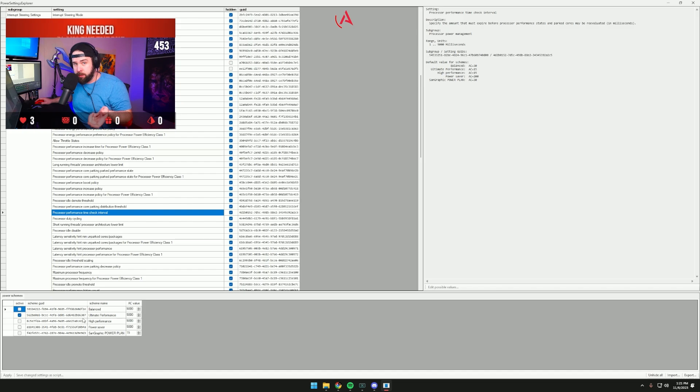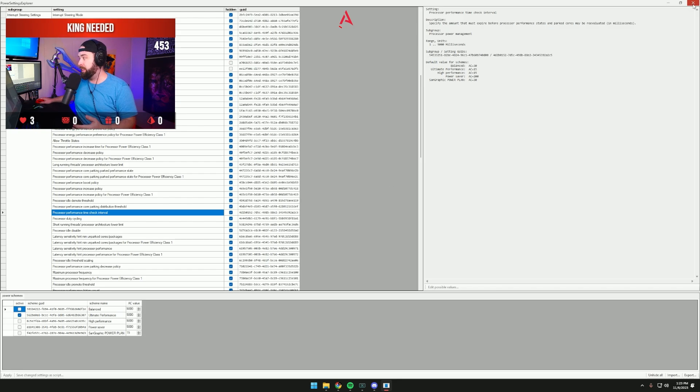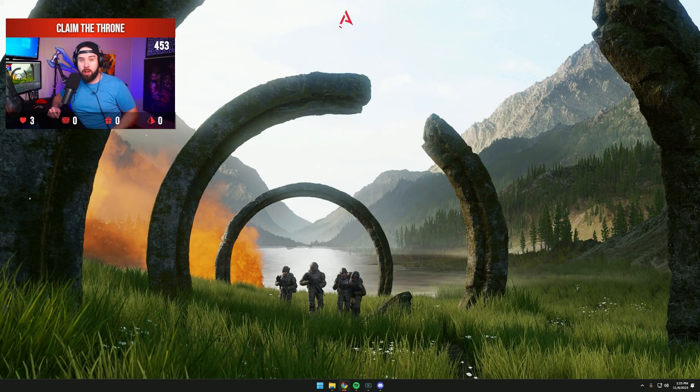For most of you, you know how to get to the High Performance or Ultimate Performance power plan. I would suggest going to the Ultimate Performance plan — you have to look up how to unlock that. Essentially, what you do is set the AC value to 5000, which makes it check your PC every five seconds instead of every 15 milliseconds. After setting the value to 5000, hit Apply and you're all set to go.